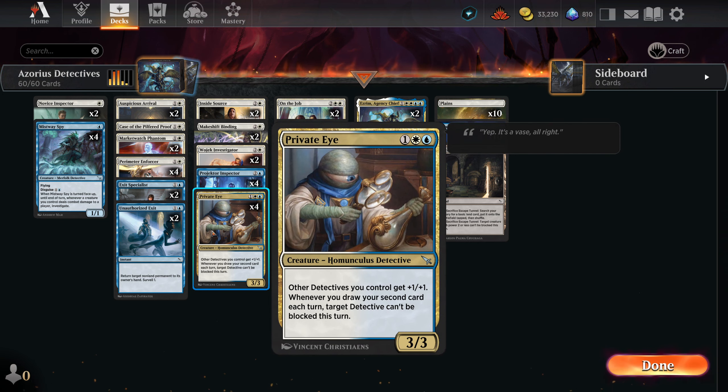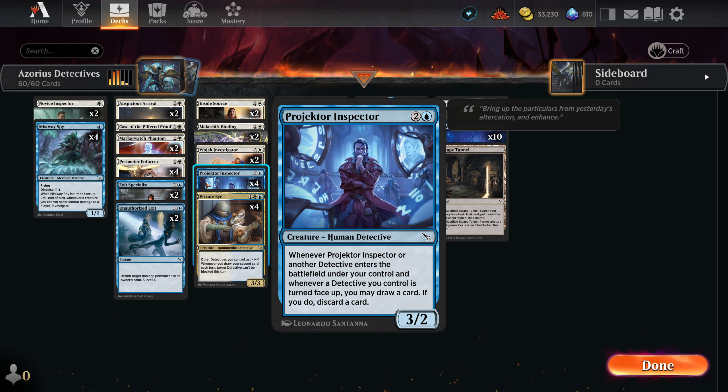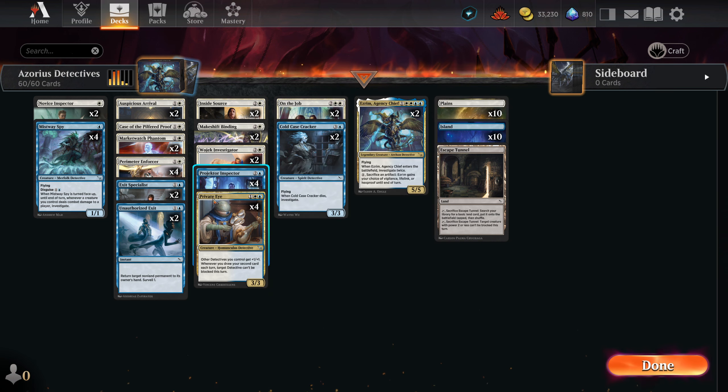Private Eye is in here to just give all of our detectives a nice little bump, and also its ability — whenever you draw your second card each turn, target Detective can't be blocked. This pairs nicely with Projector Inspector. Whenever it or another Detective enters the battlefield under your control, and whenever a Detective you control is turned face-up, you may draw a card if you do discard one. So that would pair nicely with Private Eye to activate that ability.